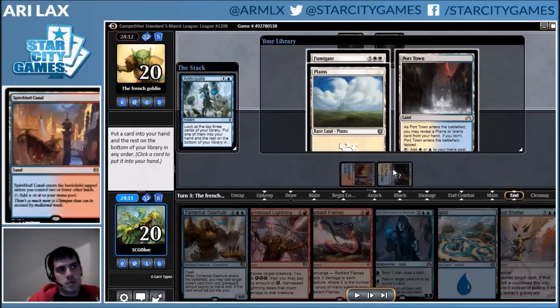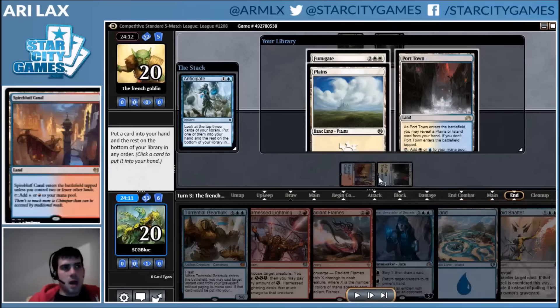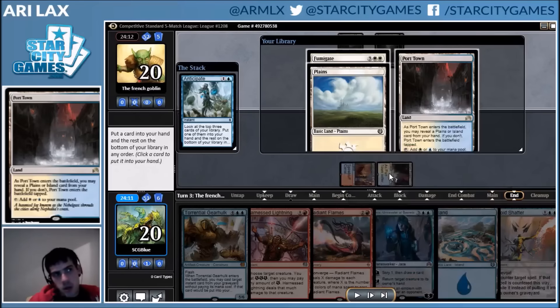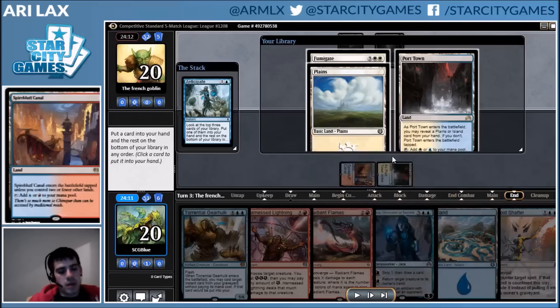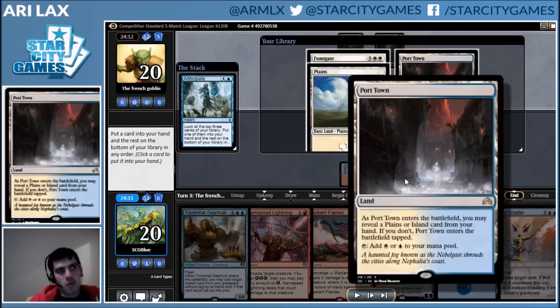Some subtle play I forgot to mention: on turn one, when I drew the island, if I didn't draw that, I would have played the Port Town on turn one. But as is, I played the Spire Bluff Canal in case I drew a Vantage, so I'd be able to get two untapped lands in before playing the Port Town.